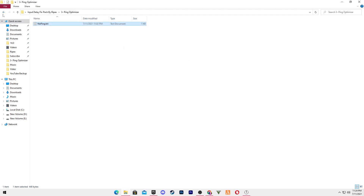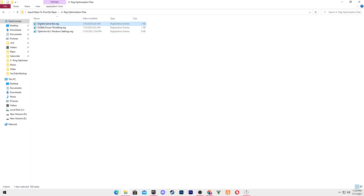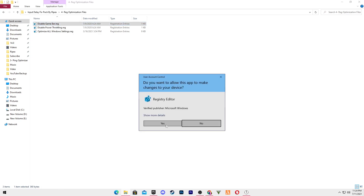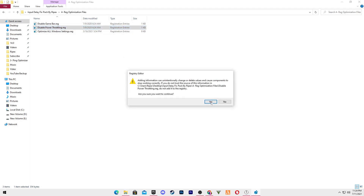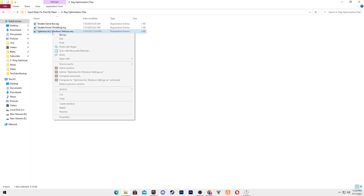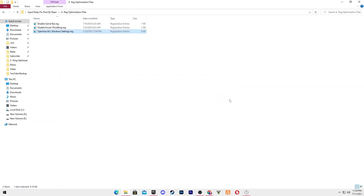Close out that folder, go back to the directory, and open the last folder: Registry Optimizations. Here you have three files — Disable Game Bar, Disable Power Throttling, and Optimize All Windows Settings. Right-click each one, click Merge, click Yes, then Yes again. Do the same for all the files. Now close out the boost pack.